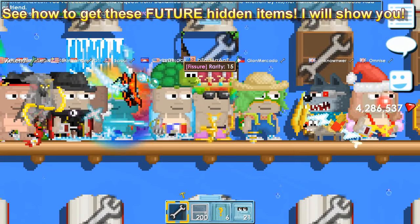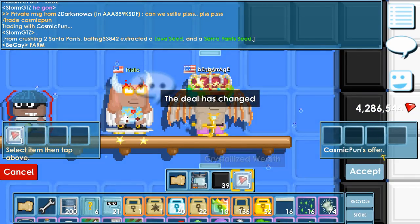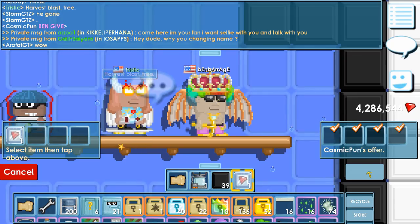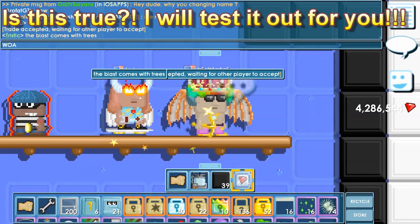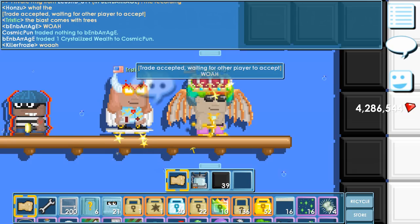They also have the aurora and the waterfall, and they also have this fissure. Oh, did you see that? It looks like a gate. Harvest blast trees — oh my gosh, is that the secret? Whoa, secret revealed!